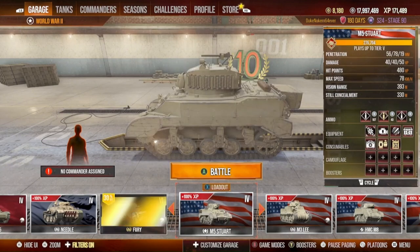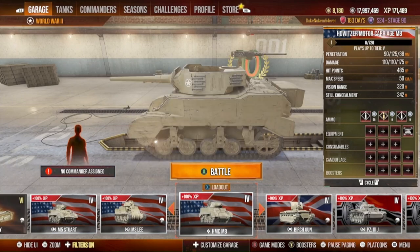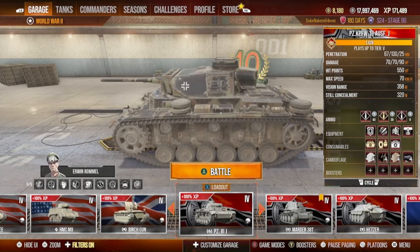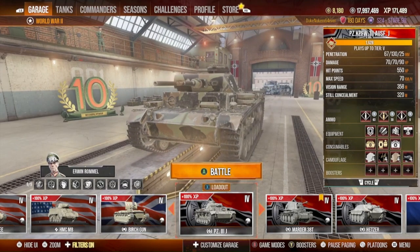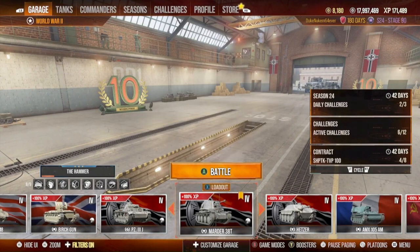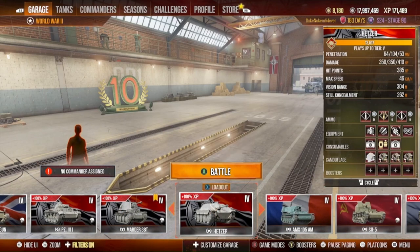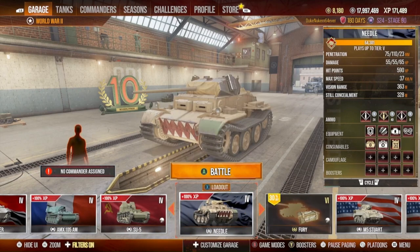Here are tier fours — these are all tanks you get for free from the tech tree. M5 Stewart. HMC M8 British Artillery. Panzer 3J — this is an absolute killer tank for long hauls if you're a medium player. Fast, reliable, and durable. I'm a sniper guy as well, so I'll use the Martyr or the Hetzer — Martyr is my number one, but I like the Hetzer from time to time. There's also French Artillery, Russian Artillery, and Mercenary Contract Needle.